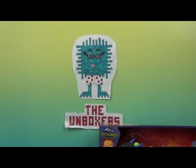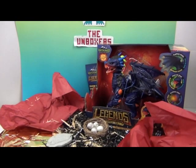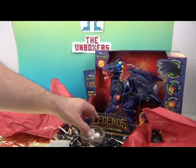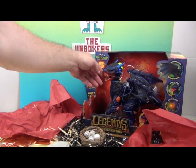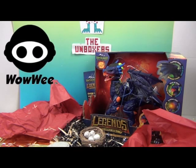Hello and welcome back to the Unboxers! Today we have for you, if you peeked in the corner, you can see we have the Untamed Legend Dragon. Check him out — his name is Vulcan. It says 'Ferocious at your fingertips.' We want to say a great big thank you to Wowie for sending him to us to share with you.